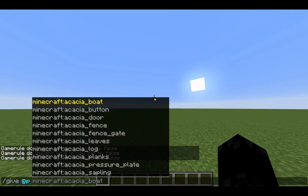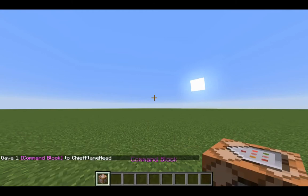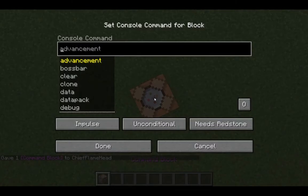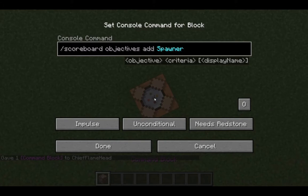First of all you're going to want to do slash give @p command block — just type 'com' and then hit tab, then hit enter, and you'll get a command block. Place that down and do slash scoreboard, then objectives add, and name this 'spawner'.